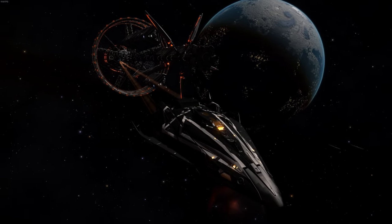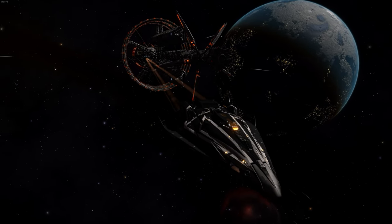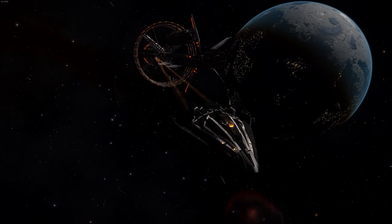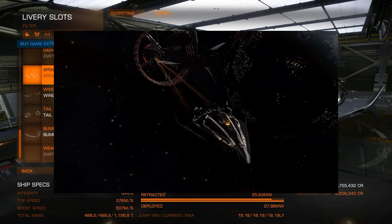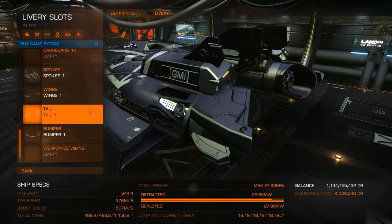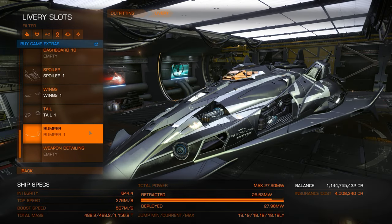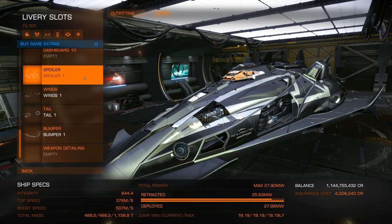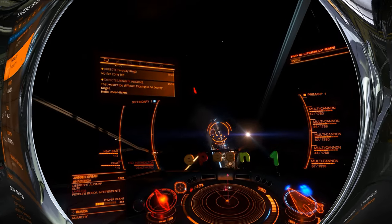The FDL ship kit has been delayed so long it certainly must be the best ship kit in the game. Let's take it down to outfitting and take a look at kit number 1. Kit number 1 contains these 4 pieces, and seems to be the FDL trying to pretend it's a fancy combat hauler. Let's see how it does in combat.